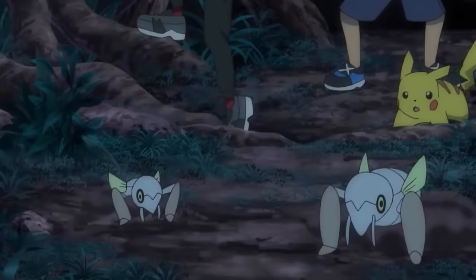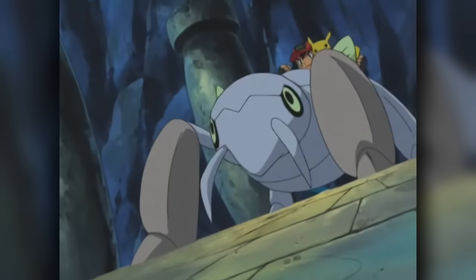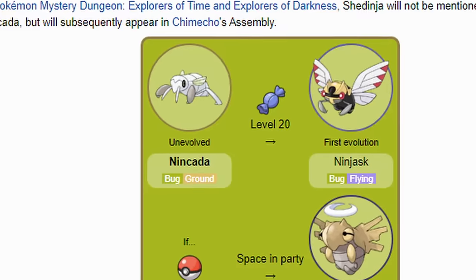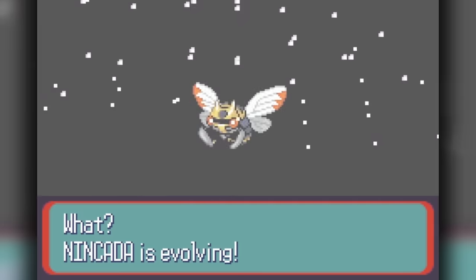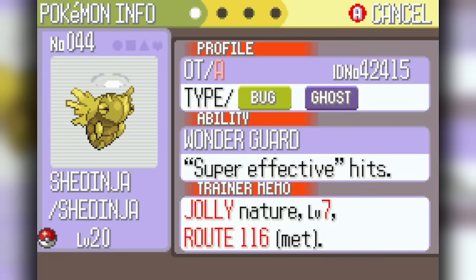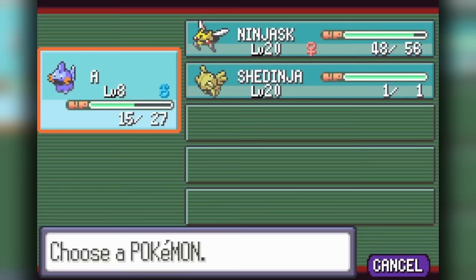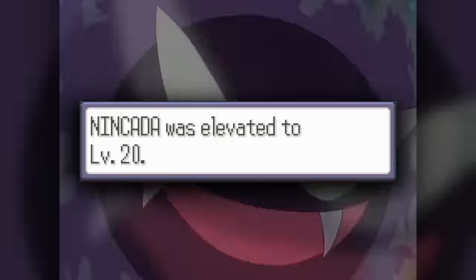The Pokemon that is causing this issue is one that certainly made me laugh when I realized it: Nincada. As I'm sure you all know, this Pokemon has an entirely unique evolution gimmick. When it evolves at level 20 into Ninjask, if you have an extra party slot and Pokeball, you also end up with the Bug/Ghost-type Shedinja. The issue here is not the empty party slot or extra Pokeball — rather, reaching level 20 will need to beat any other ghost options available.